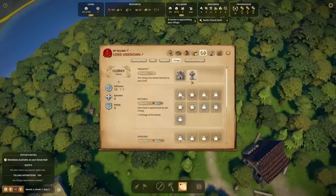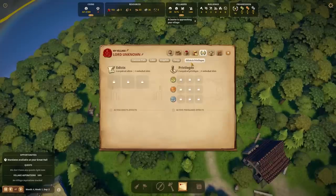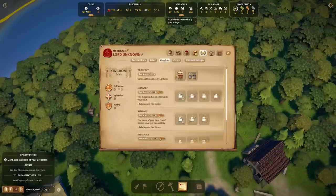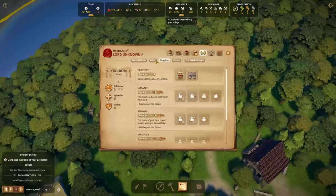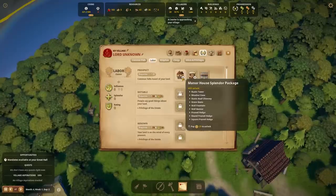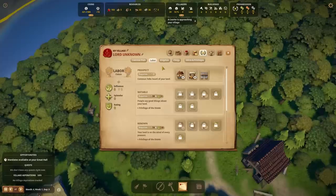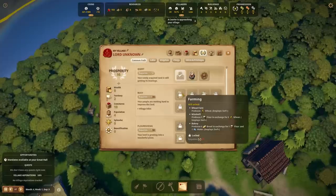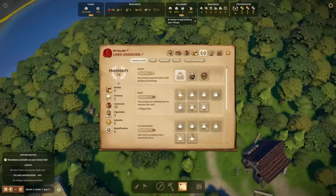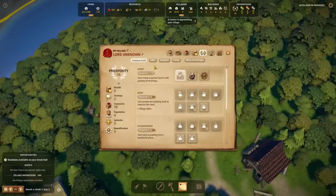This is sort of what gives us our, in quotes, research. We don't really have research in this game because it's sort of unlocked in our progression tab here. But we do have clergy progression, so we could get a monastery — and this is going to make everybody happier in our village. There is quite a large technology tree here, which is why I do say take what I say with a grain of salt because there is so much in this game.